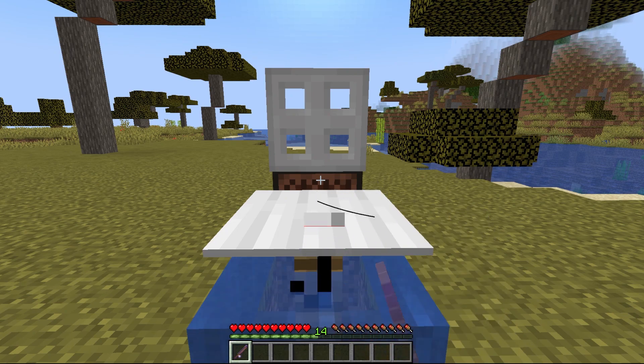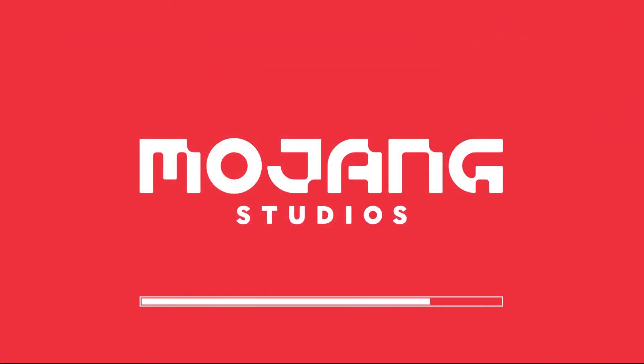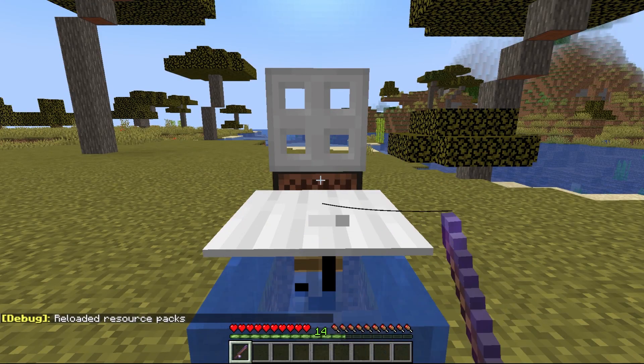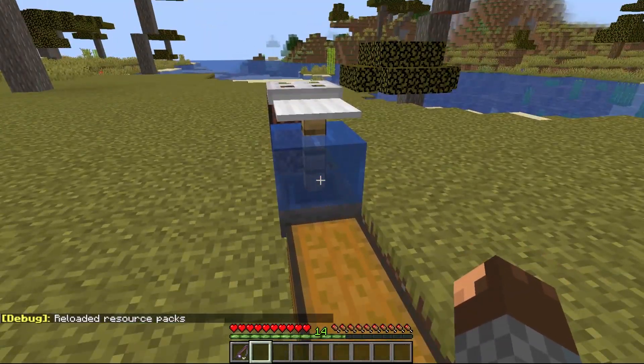To make it automatic on PC, press F3 and T while holding down right click, and then you can let go — it will now run automatically. If you're on console, you can use elastic bands to make it automatic.